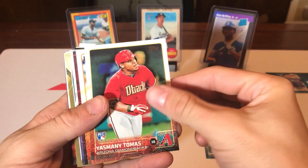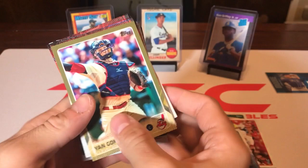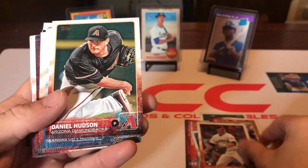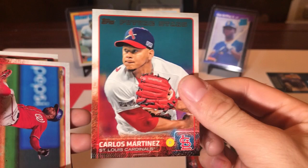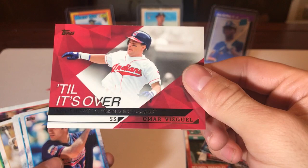We got a Manny Tomas rookie card, a Yorman Rodriguez rookie card, a gold Yan Gomes numbered to 2015 — the golds are always numbered by the year they came out — a Carlos Martinez future stars card for his second year, an 'Til It's Over insert, and a Hall of Famer Omar Vizquel.